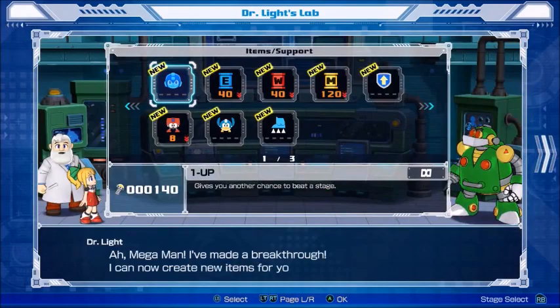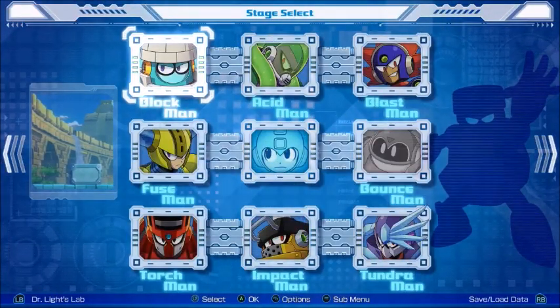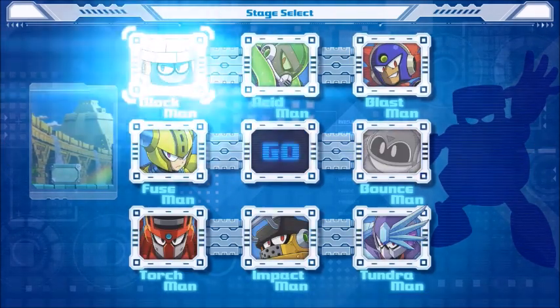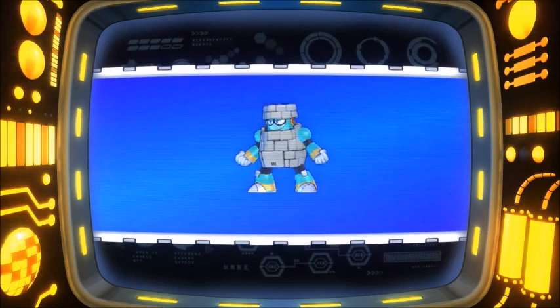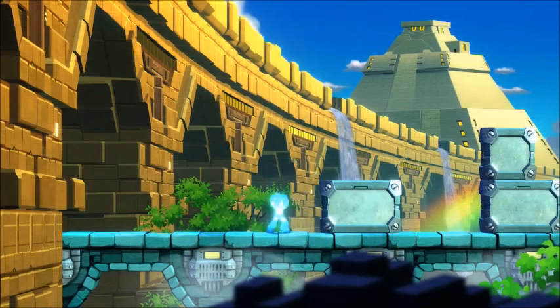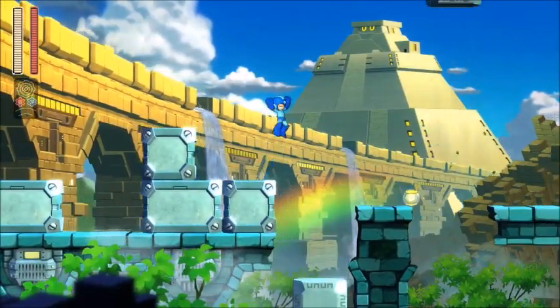We're gonna start with Bullseye, which is for defeating a Mawaru-C using your Mega Buster without speed gear. You can find the Mawaru-C real early on in Blockman stage. It's the one that rolls toward you in a gear shape and it's got a little gap in its wheel.